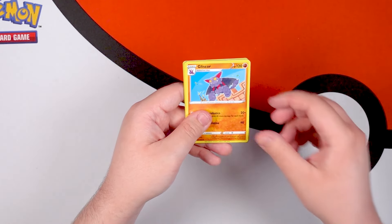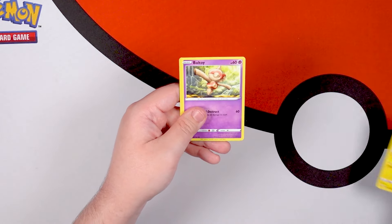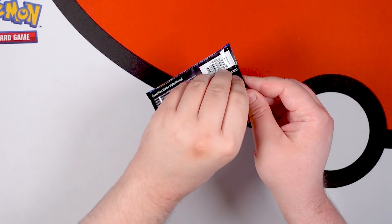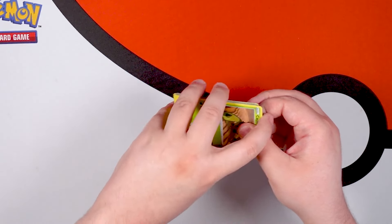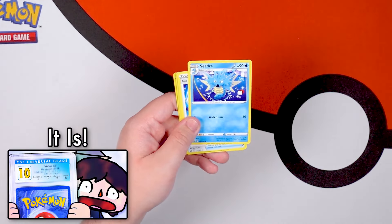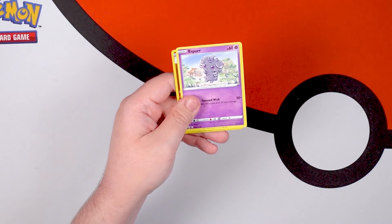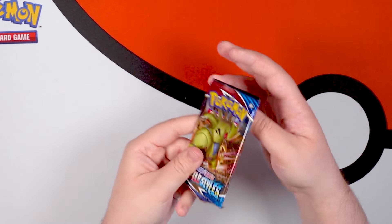Leaf Energy, Spewpa, Gliscor, Honedge, Electabuzz, Baltoy, Gligar — there he is — Salandit, Fomantis Reverse, and Falinks! Because time is not real and I film all of these videos in advance to stockpile content, I actually don't know when this is going to go up. But just yesterday, at the time I'm filming this, I recorded a grading return video on some modern cards including Celebration stuff. Something happened in that video that I never expected in my entire life — it was one of the greatest grading returns I have ever gotten. Then we got Rapid Strike Urshifu V.